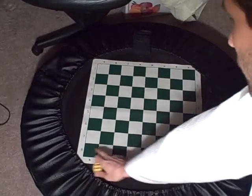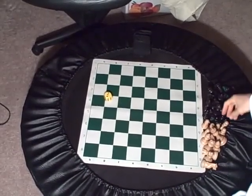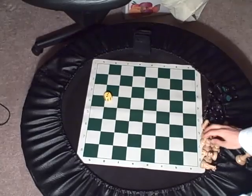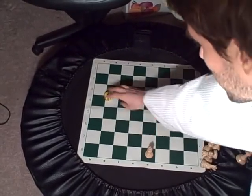If you get more than 4, since there are only 4 squares, you've got to roll again. I got a 3, so take the dark-square bishop, count 1, 2, 3, and place it there.